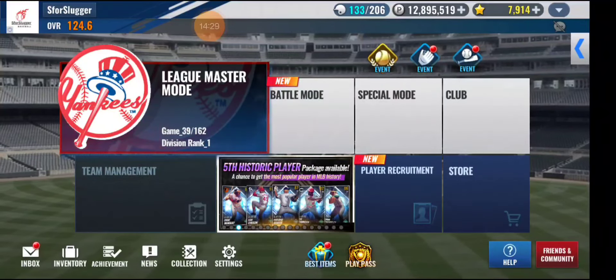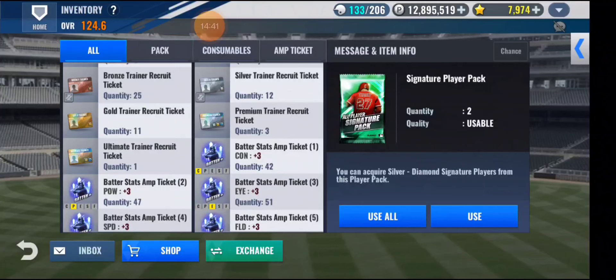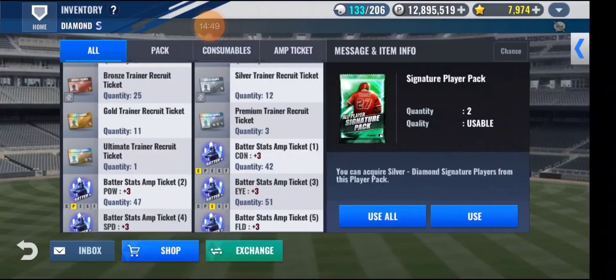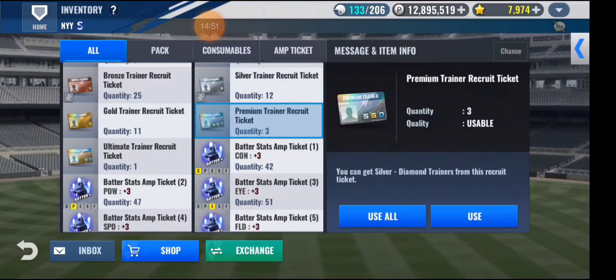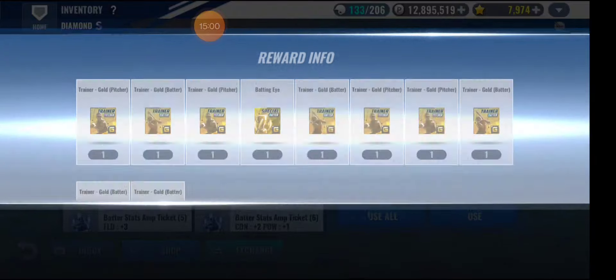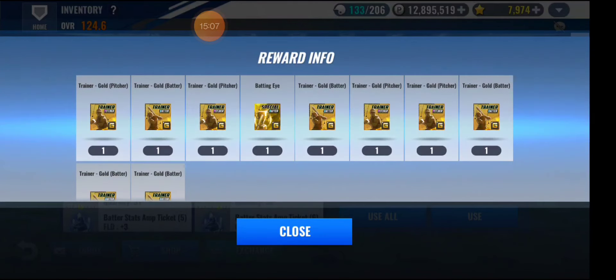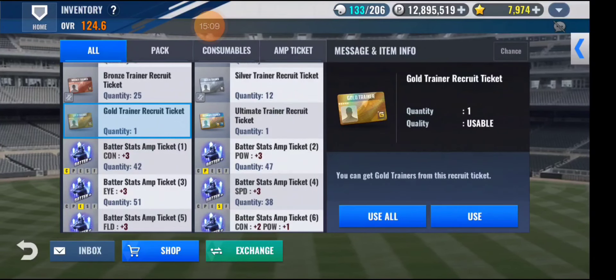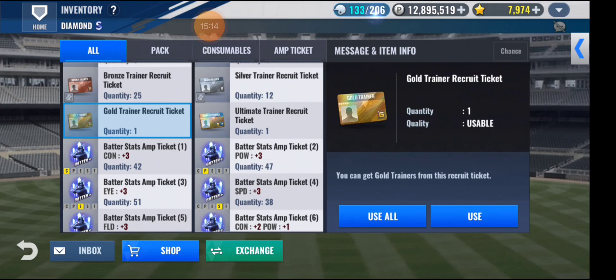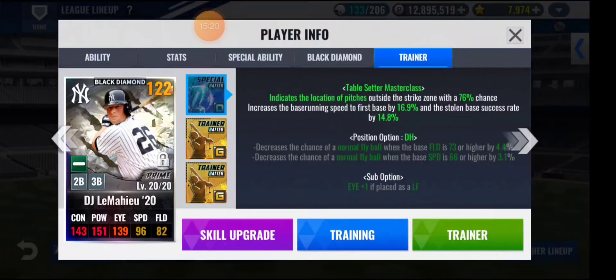Now I'm on my alt Yankees team. I believe I have two signature packs — yep. Unfortunately I did not get any diamond trainer for this team, but I did get lucky last week opening a premium trainer recruit ticket and got a diamond trainer. This one is gold, not diamond — ultimate or gold — betting eye for DH. I think my DH is a diamond. No space — my DH right now is DJ, and he's got a DH diamond, but his stats are not enough to get the bonus.